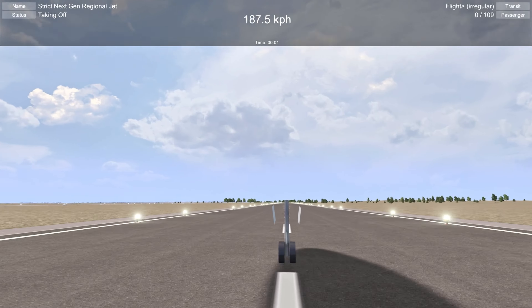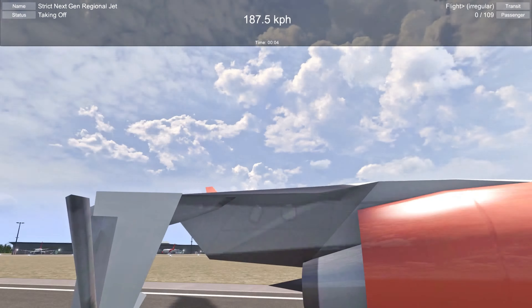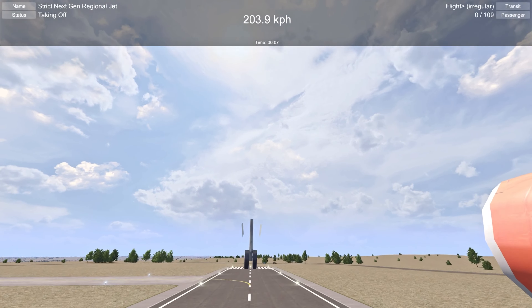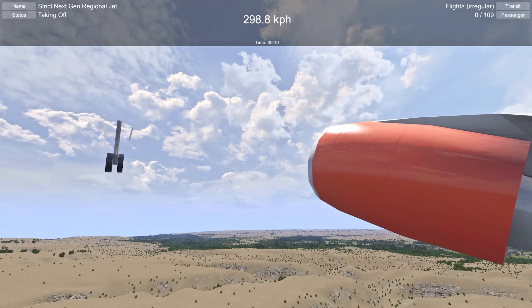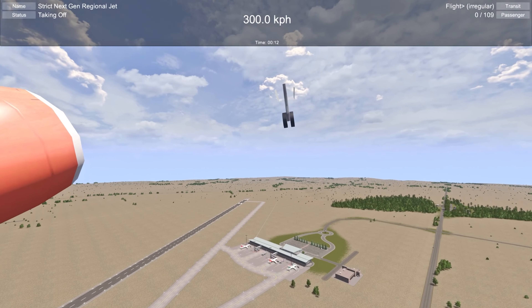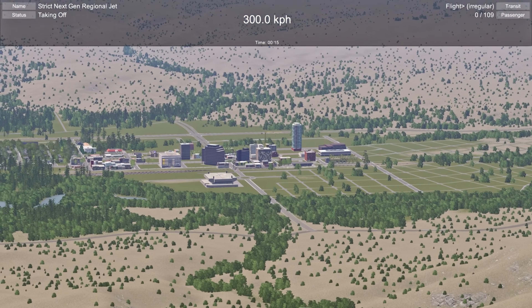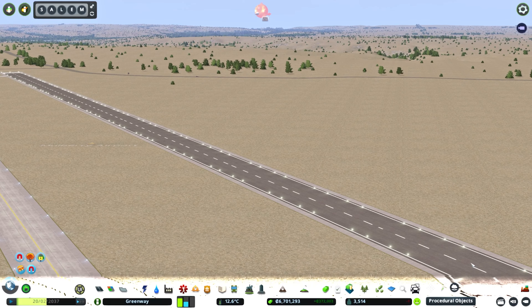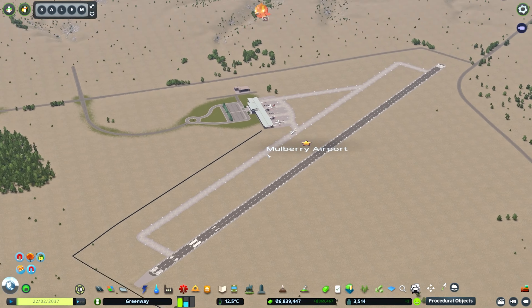We're going to hop on a plane here and see what the view is. There's actually a spot coming up here where it gives me big Microsoft Flight Sim vibes, which is kind of cool. I hope everybody's buckled in as we take off into the beautiful air. I'm going to look back behind me — and there it is, look at that view! Yeah, that felt like Microsoft Flight Sim vibes to me. Coming back in to make more progress on the airport.